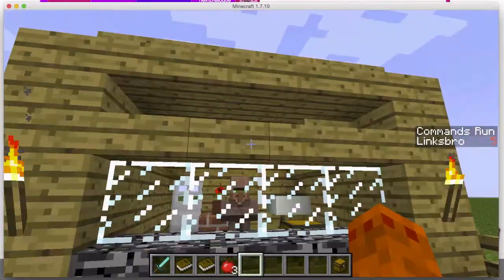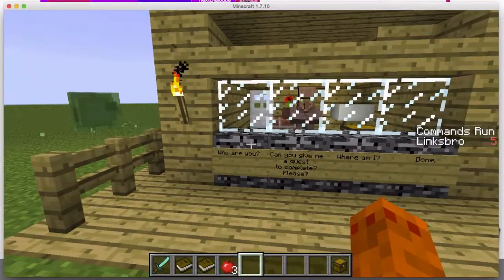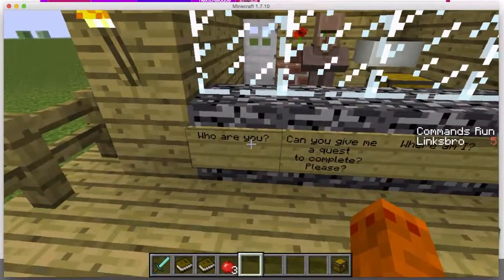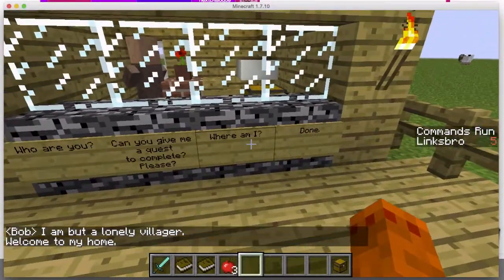So here we are in game, and as you can see, we've run it and created this house with a villager, and we can ask him questions — 'who are you?' I'm a lonely villager. And then we can click continue.